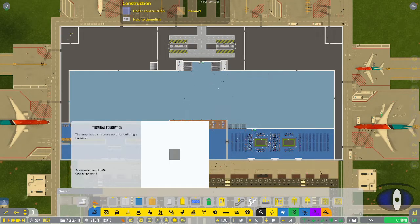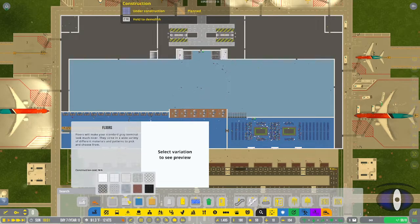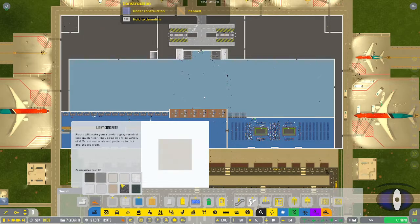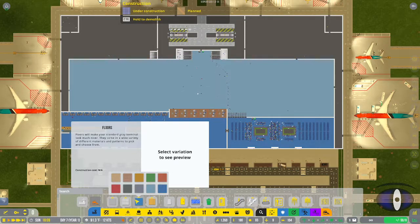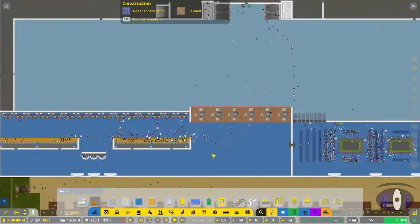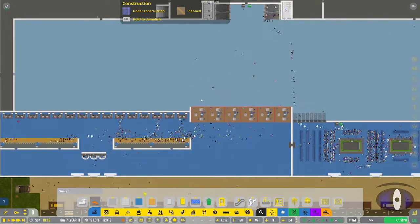Next we have floors, and there are actually four different sections. The first has concrete and marble, the stone-type floors. The second section is your tiles - different kinds of tiles. The third section is carpet or floor mats; you can see the blue, dark blue, and light blue ones here - those are floor mats.